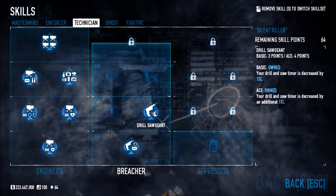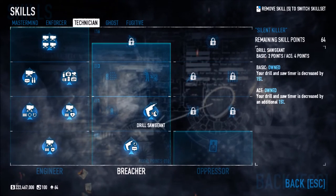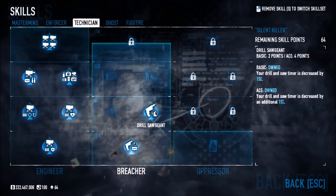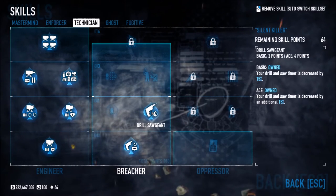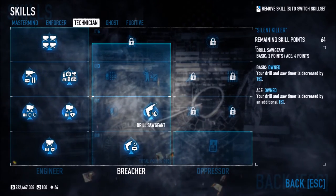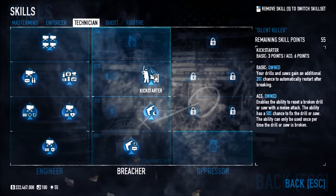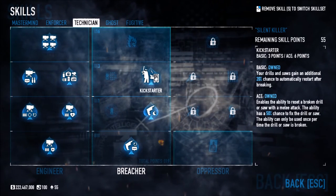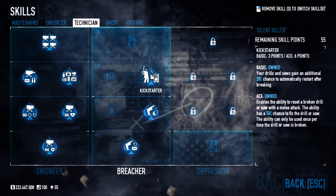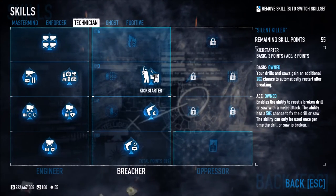Drill Sergeant decreases your drill and saw time by 50%, making it quicker to get into vaults. Kickstarter gives your drills and saws an additional 20% chance to automatically restart, and enables the ability to reset a broken drill or saw with a melee attack — with a 50% chance to fix it. This can only be used once per time the drill or saw breaks. It's really cool — basically like tapping a broken controller to get it working again.